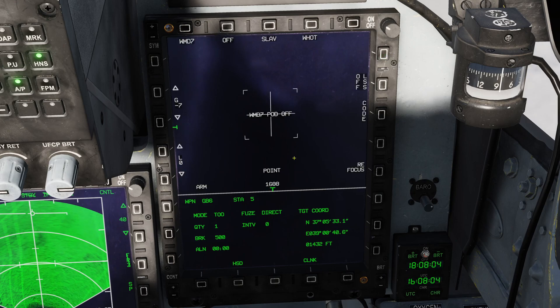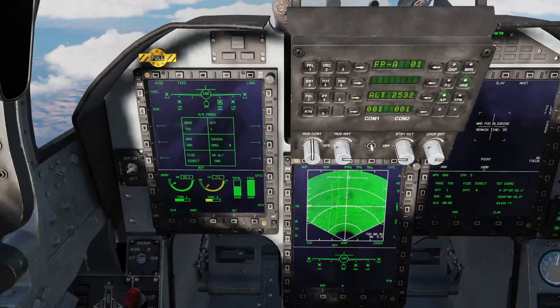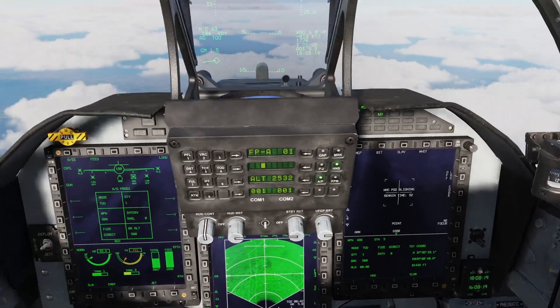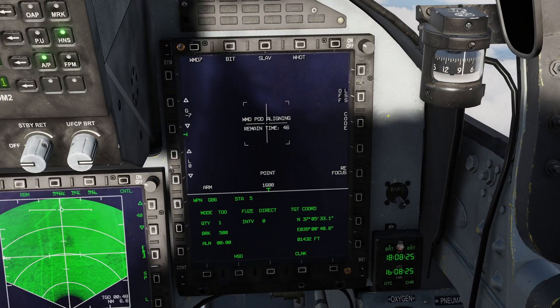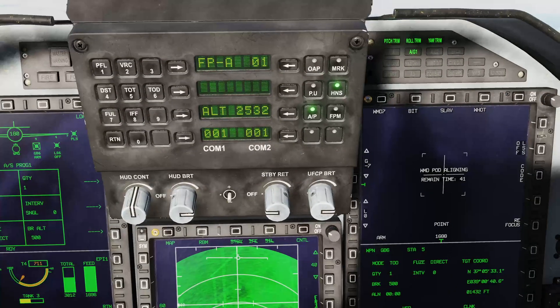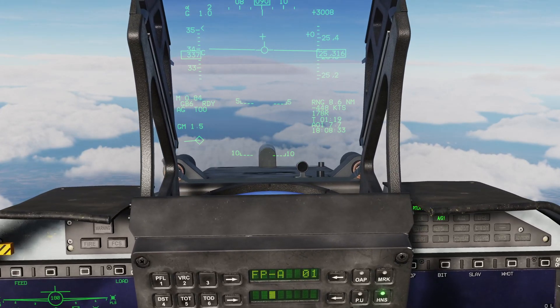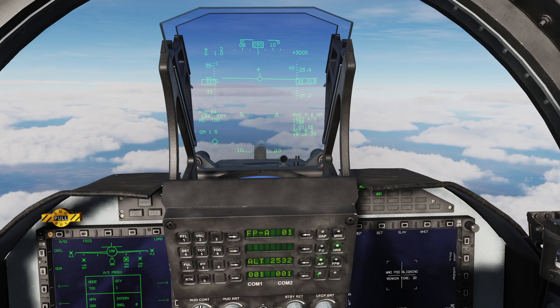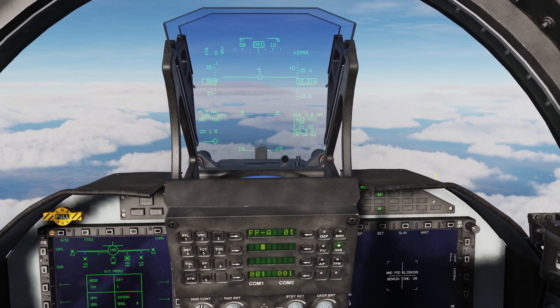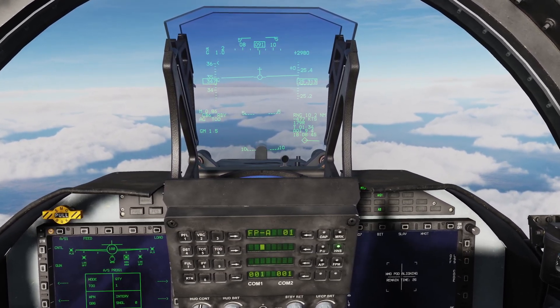Now we'll switch to target of opportunity mode. This works in exactly the same way — the only difference is it attacks our current sensor point of interest. Going to pod, WMD7, and designating a target using the targeting pod. You could also do this using the radar. The pod needed alignment, which took a couple of moments. We're currently flying away from the target area and are going to turn around.